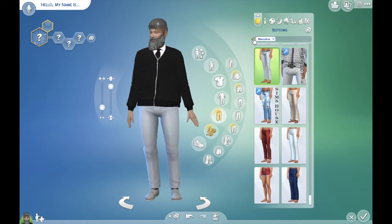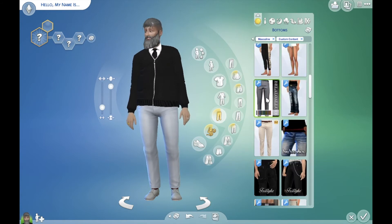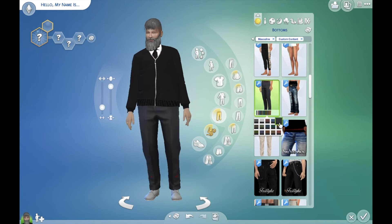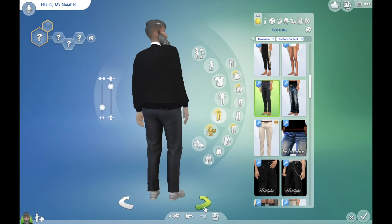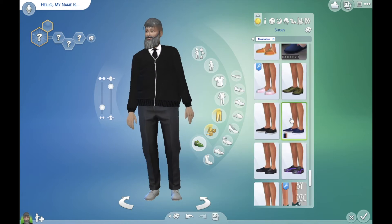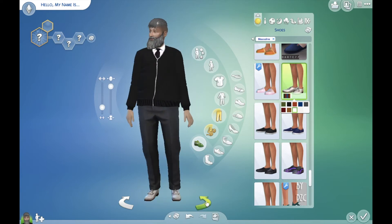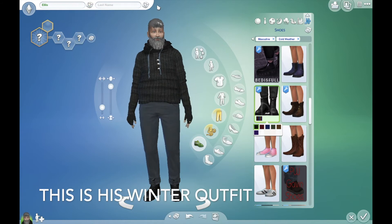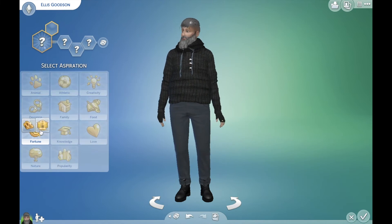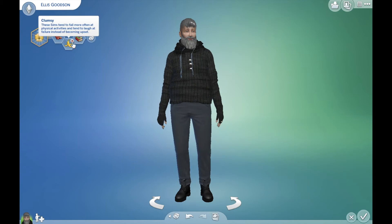Pants — what do we want to do for pants? I'm so worried because some of my pants don't look good with some of my tops. I think I'm gonna go with these because they're a safe bet, and I think I should pick the color before I put them on. As long as we don't wear socks, that should be good. Shoes — I'm going to go with these in this color. There we go, there is his everyday look. I'm just gonna randomize his name — his name is Ellis Goodson. Random trait: Business Savvy. He is a mansion baron, and we're gonna randomize the rest of his traits. He is lazy, clumsy, and a bookworm.